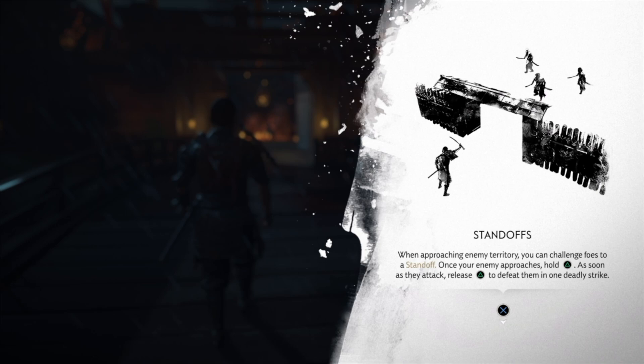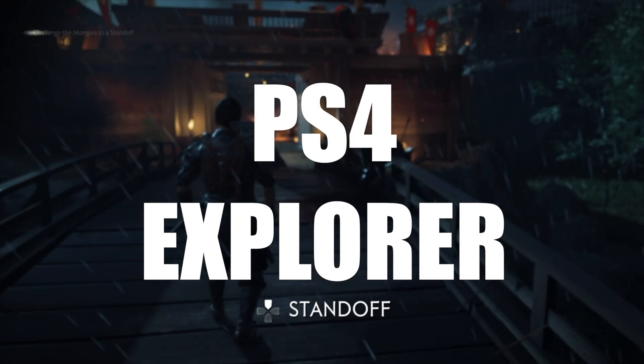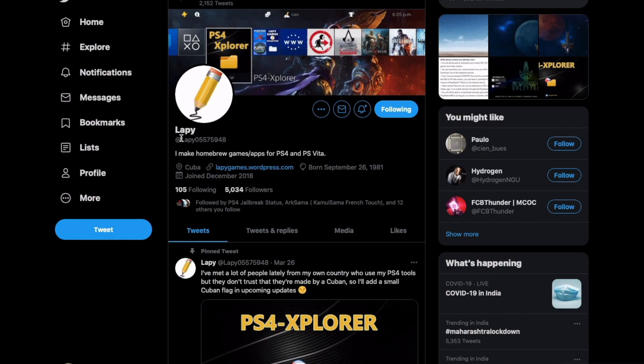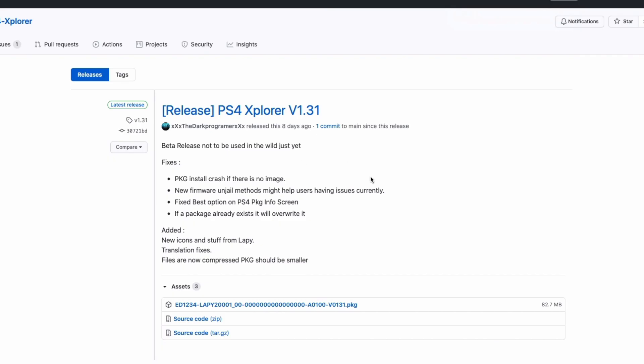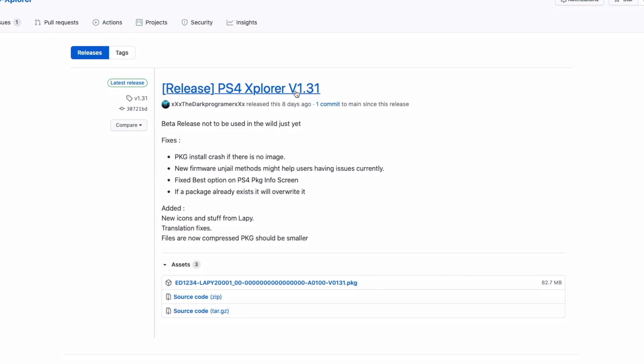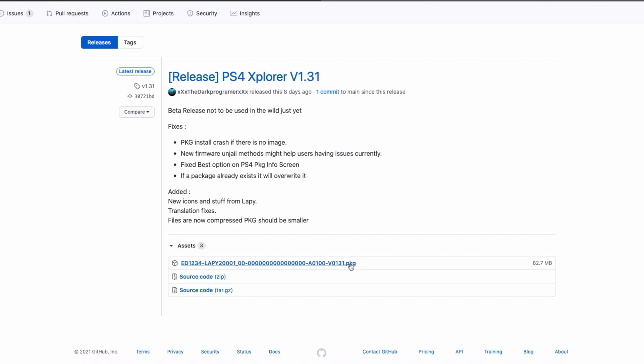The only requirement is one particular homebrew app called PS4 Explorer. Thanks to Lappy — he's the one who developed it. The latest version is 1.3.1; it's a beta release but it's been working perfectly fine and was updated about eight days ago. Download the package and install it the same way you would install any package or homebrew app — just put it in the root of the USB drive you're using on the PS4.